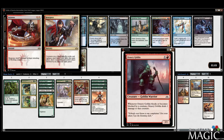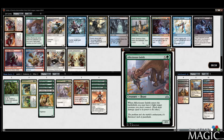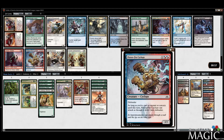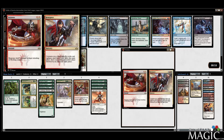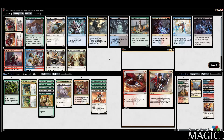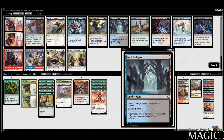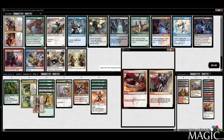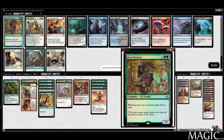Response Resurgence is actually a pretty interesting one — we could totally splash that, or we can take the Affectionate Indrik. It's probably worth splashing — that's a pretty big effect. We can survive to that late game. Affectionate Indrik is good but we're already top-heavy. I'm going to take the rare here — it makes our deck a little bit spicier.